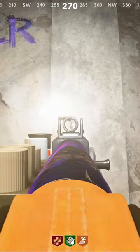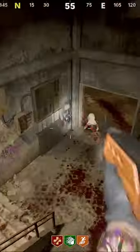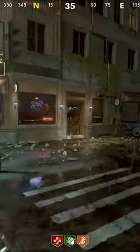First off, we're going to start in the garment factory. On top of this mannequin, where the head should be, there is a cassette tape. Grab that, hop down these stairs, and out into the street.